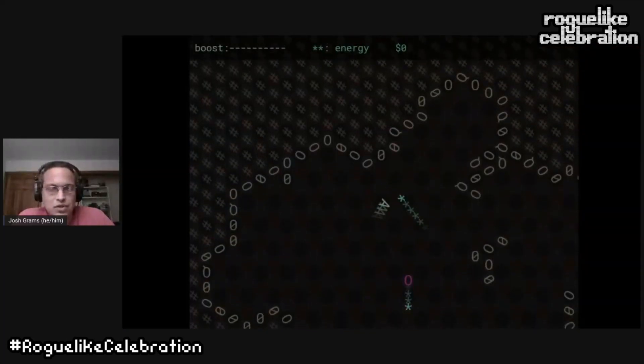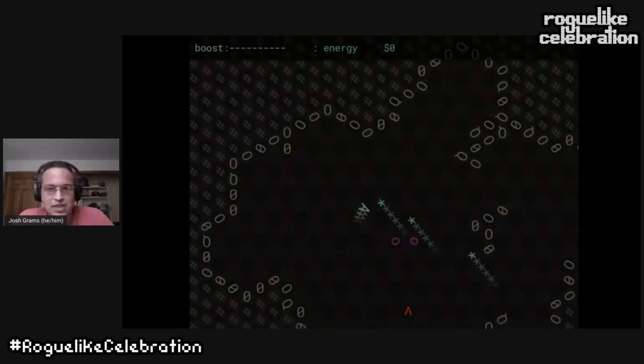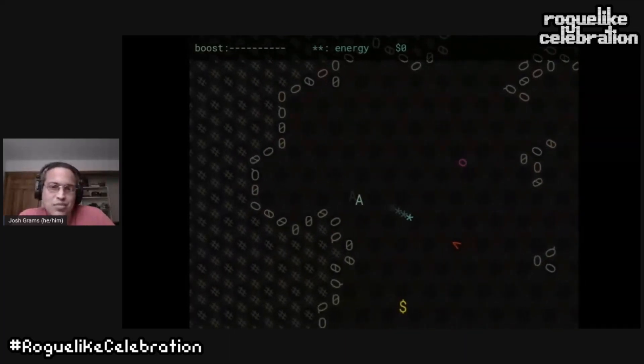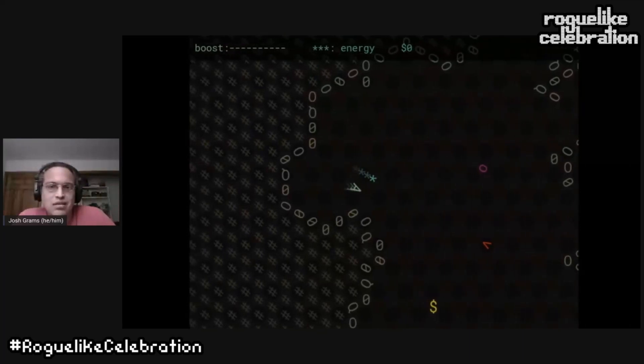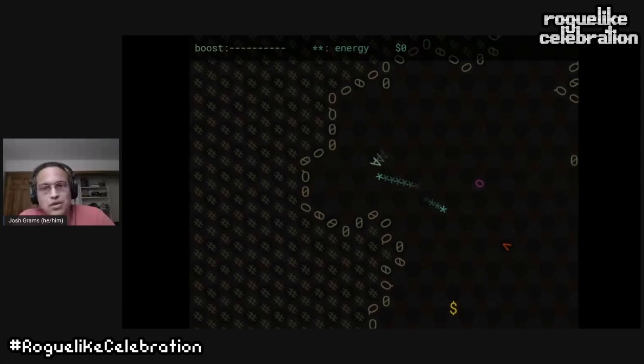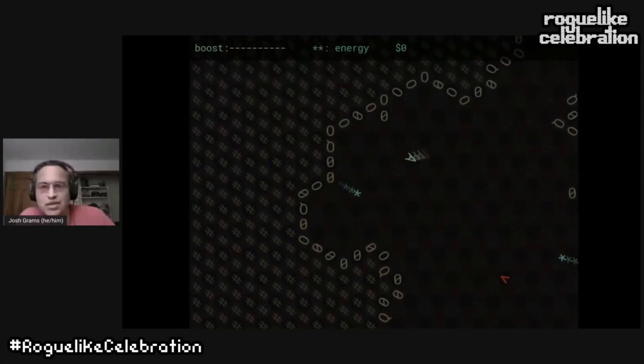I made these shadows that go ahead of you to show where you're going to move. First I made a line of shadows and they look kind of cool, but they also look like they should be trailing behind you. And a lot of people — I found out much later — thought that each shadow was a turn instead of the whole line of shadows being a single turn.